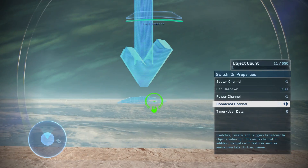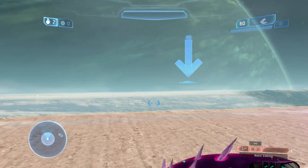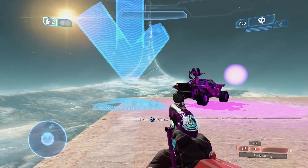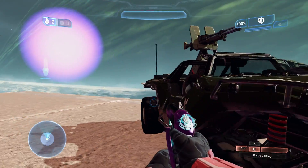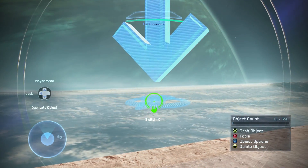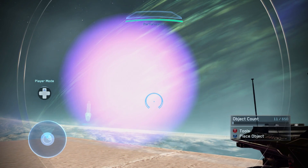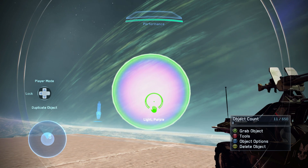Then go to our switch, and you'll see we have the same three options: spawn, power, and broadcast. We're going to change this one to one as well. Now let's go to player form. If you go to our switch, you can see it says 'hold X to use.' Keep in mind in a real game you won't see the arrow or the spawn beacon — it'll just be invisible, but you'll still have that 'hold X to use' prompt. So if you try it now — hold X — you can see the light turns off. It doesn't despawn, that's different. But the light is no longer shining. By choosing switch on and having the broadcast channel the same as the light, it sends the on command to everything on channel one.